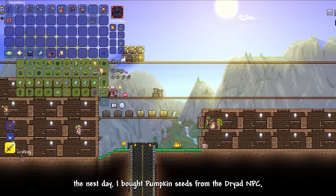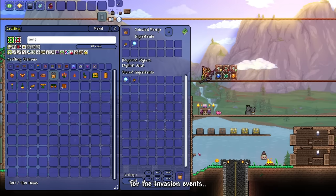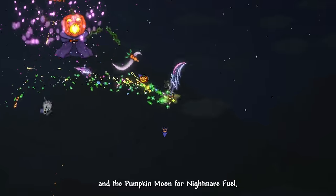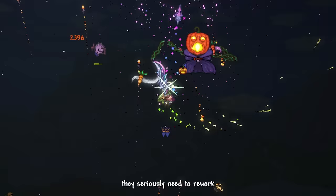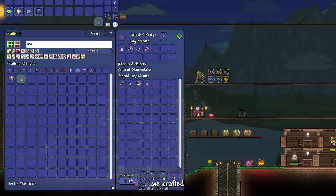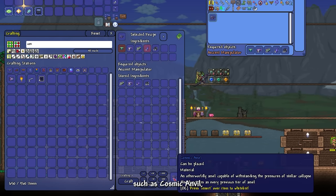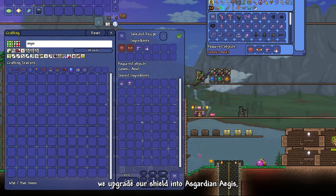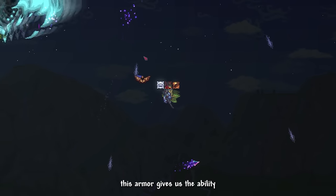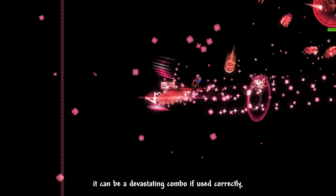The next day, I bought pumpkin seeds and planted them to craft summoning items for invasion events. I farmed the Frost Moon for endothermic energy while testing our Excelsus, and the Pumpkin Moon for nightmare fuel — these events seriously need a rework, they're way too easy. Once we got the materials, we crafted plenty of Ascendant Spirit Essence, upgraded our shield into the Asgardian Aegis, and crafted a full set of God Slayer armor, which gives us the God Slayer Dash ability.